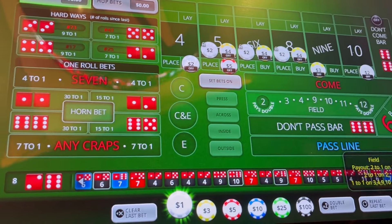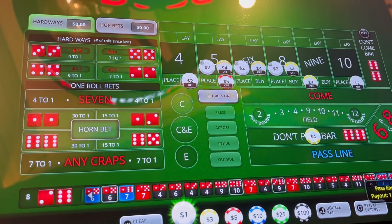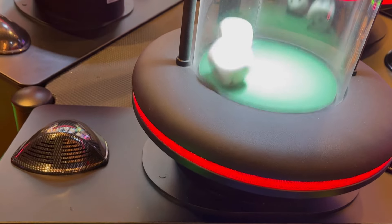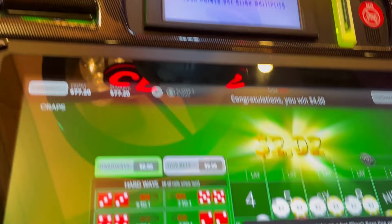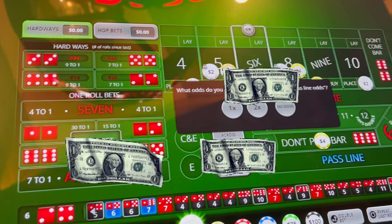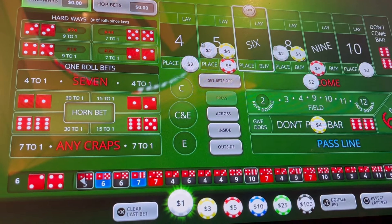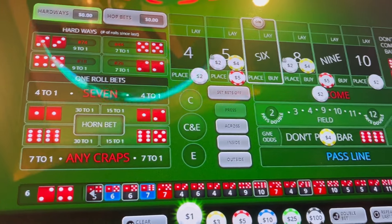We'll repeat our bet, get a new roll, and take that money back off the field. We're looking for a point. We're down to 69 dollars. Six will be our point — everything will come down. We will not take odds. We'll go two dollars on the come and put two dollars on the nine. Down to 73 dollars.